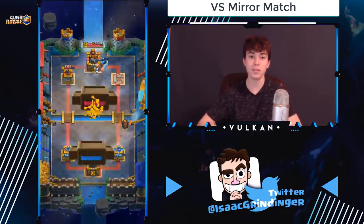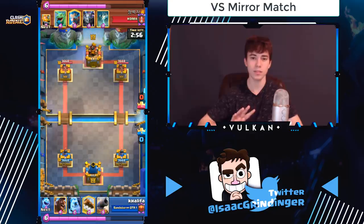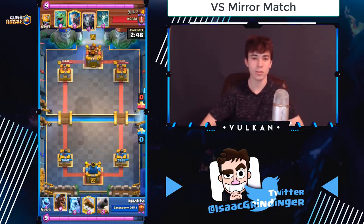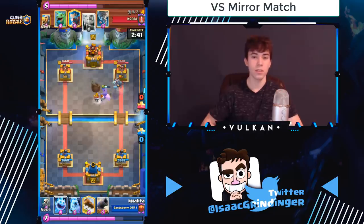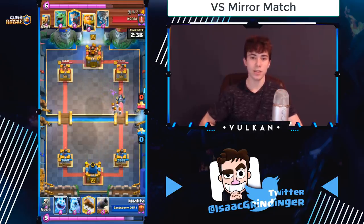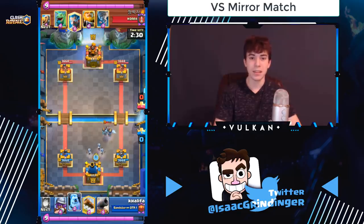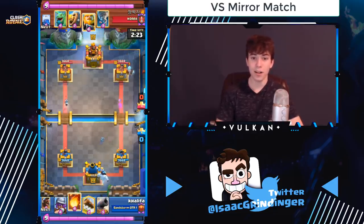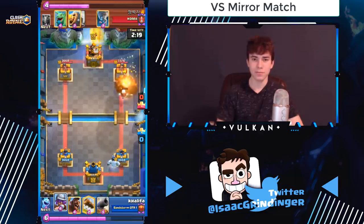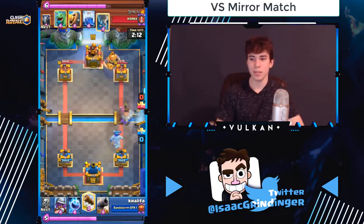In the mirror matchup, you actually don't want to cycle your hog as much as possible. Instead, build up a musketeer push and focus on playing musketeer in the opposite lane of where they're attacking. I rarely see top 2.6 pros going same lane as each other — they're almost always going off the other lane. If you go same lane with your musketeer it gives them fireball value; if you go same lane with their hog it gives them cannon value since cannon is cheaper than hog. Always have your cannon in cycle for their hog, play ice golem and musketeer in the back in the opposite lane to build a big push.